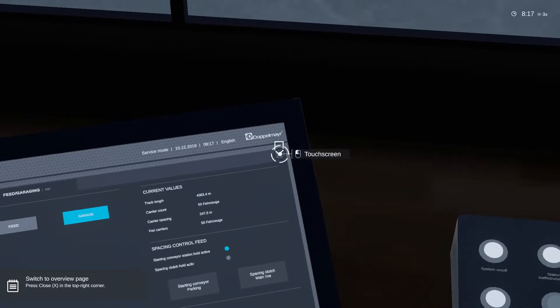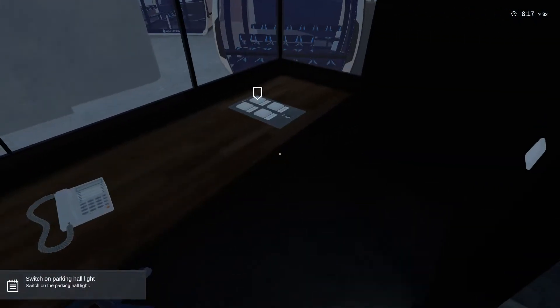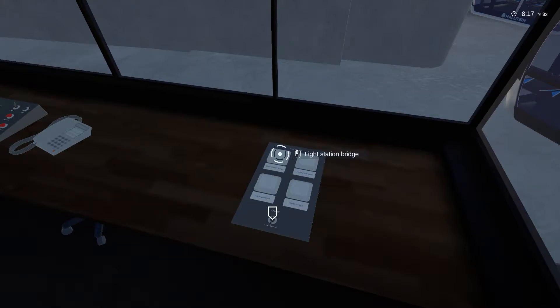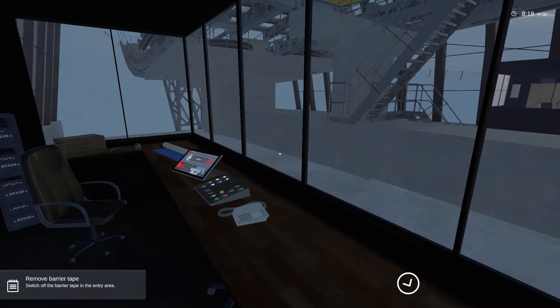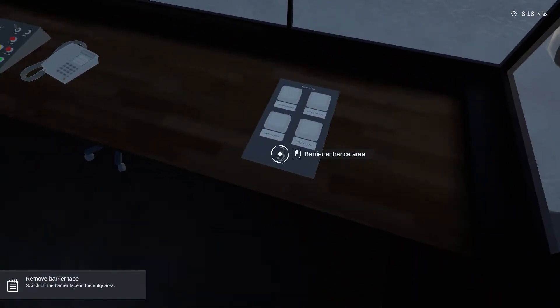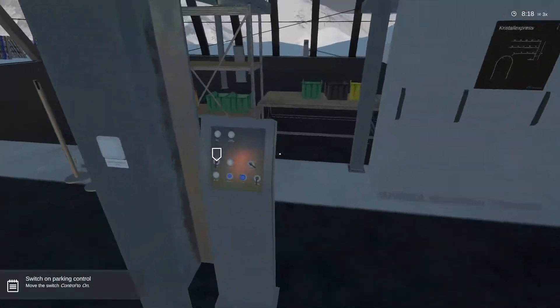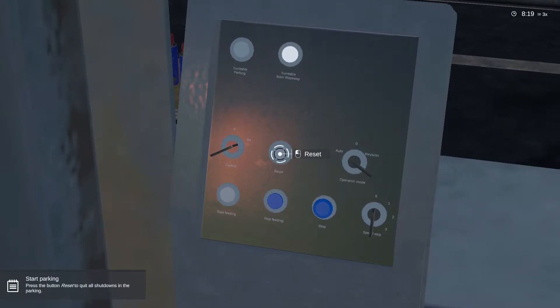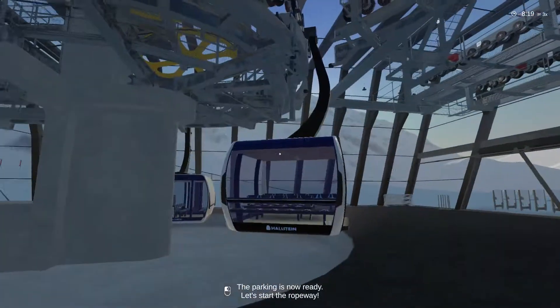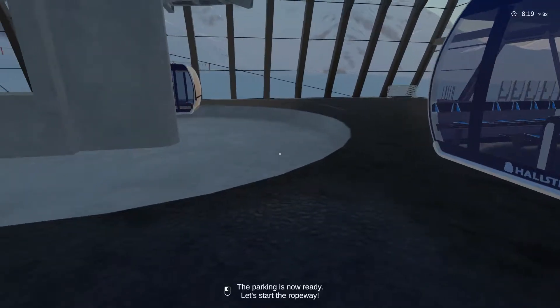I understand that bit now - feed and garage, got you. Next we will start the parking. Parking hall lights. Barrier entrance area - I don't know what that does physically. Switch the control on. Reset the system. And there they go - the parking is now ready. Let's start the ropeway.